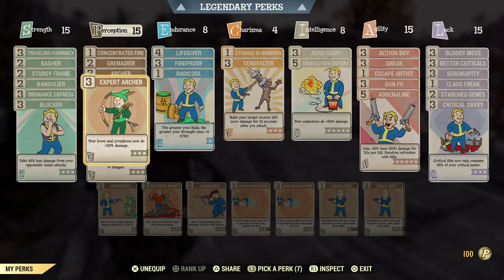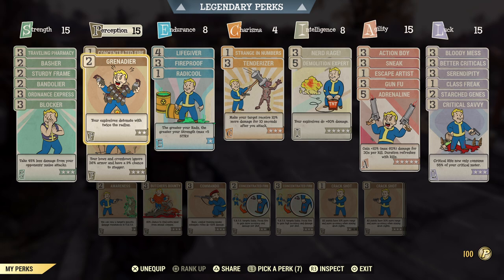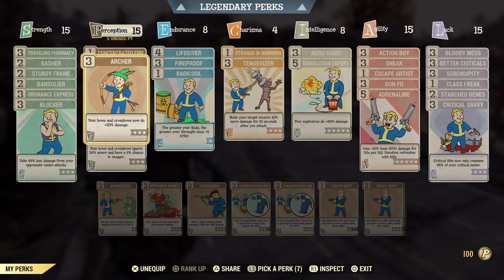So basically there is a perk called Grenadier, which has a lot of mixed opinions because it hasn't worked in the past — it worked differently in Nuclear Winter — people don't understand it, and it's unclear sometimes. It says that it doubles the explosive radius, so we're going to start by turning it off, and I'm also going to explain why that is important.